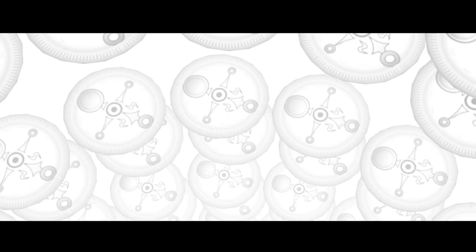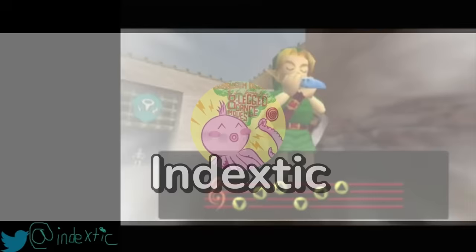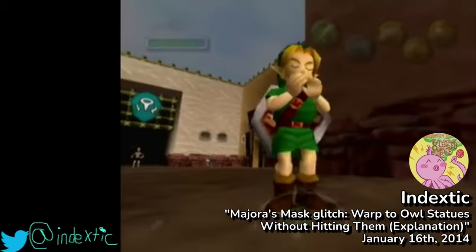Its origins date back to January 16th, 2014, when one of the best glitches in Majora's Mask speedrunning was found. On that day, a glitch hunter, InDeckstick, discovered a way to warp to various areas of the game early — specifically, owl statues that had yet to be activated.